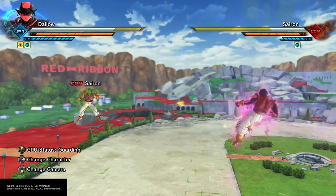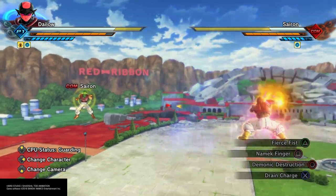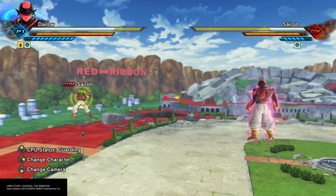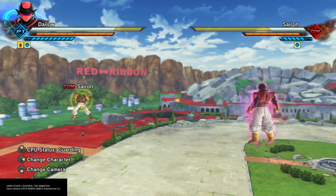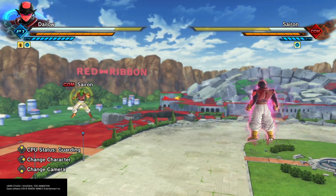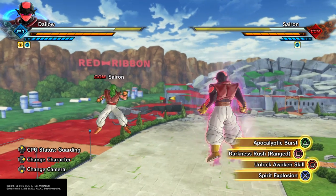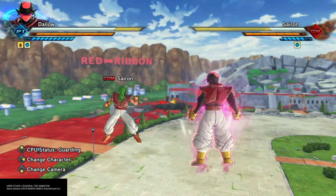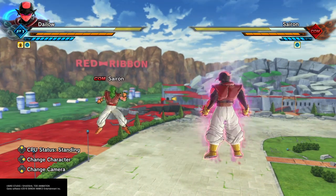This might be the best grappler build I have so far. If you want a character who's more grapple-based or heavy-hitting but want at least one good strike for damage or combos, an ultimate like Apocalyptic Burst is ideal — the charged version breaks stamina if the opponent is guarding, and becomes unblockable.